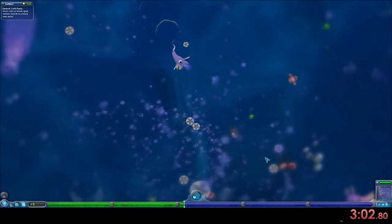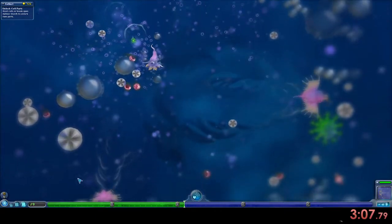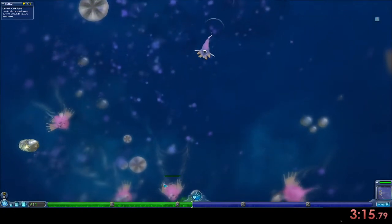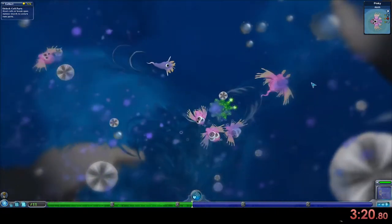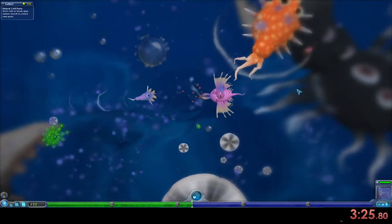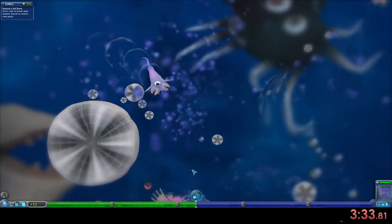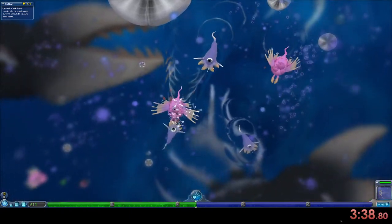Now we're gonna try and get big again. In this stage, what we're looking for is Cilia. These little guys have these little almost wing-looking things, and we need them. These guys are really fast and kind of hard to get because they get really scared of you. However, there's a carnivorous version and these guys will usually come towards you. But now they're gonna run away, so they're kind of difficult to get, which is why I kind of just keep eating and trying to avoid these carnivorous guys.